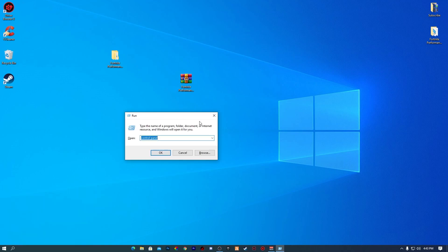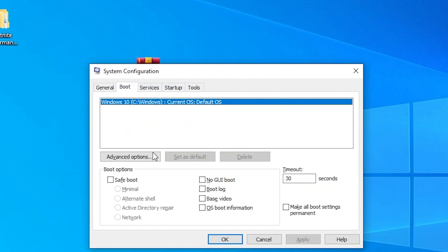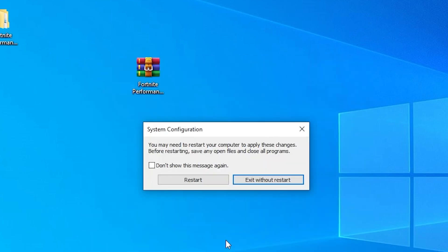Press the Windows key and R together to open the Run dialog, type msconfig, and press Enter. This opens the System Configuration window. Go to the Boot tab, click Advanced Options, check the Number of Processors box, and select the maximum number available in the list. Click OK, Apply, and OK again.